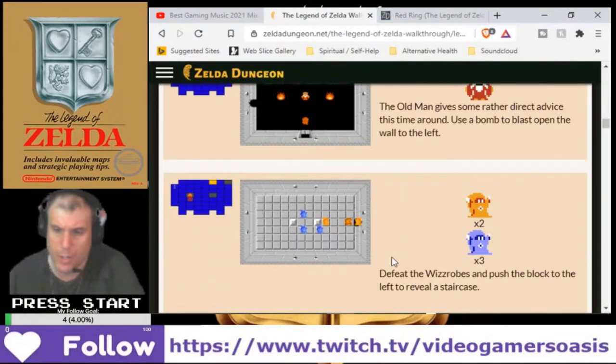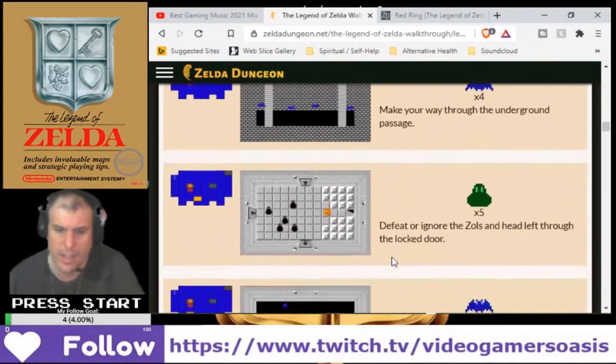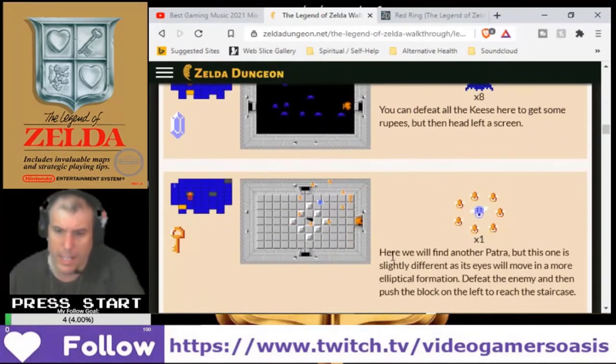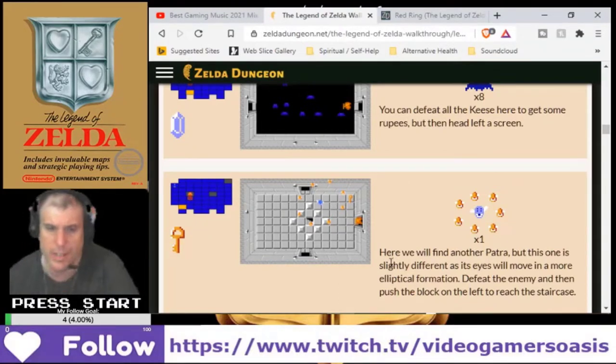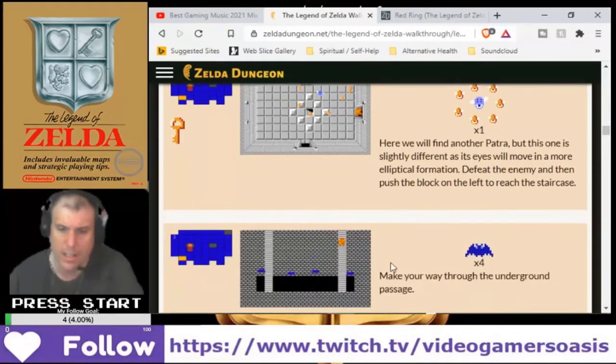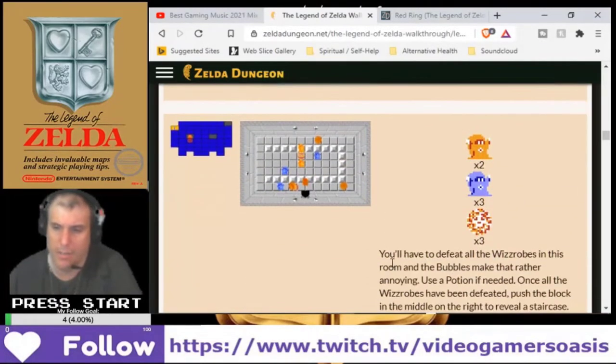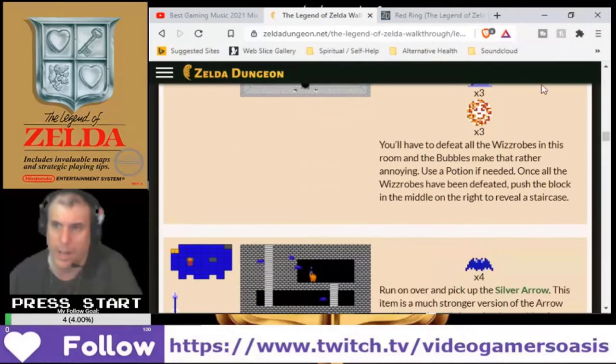Okay, get the Wizrobes, push the block to reveal the staircase, take your way out here, the keys. Here you will find another path, but this one is slightly different. Moving more and up to defeat the enemy, and then push the block to the left to reach the staircase. Take your way to the passage, and then you can get to the hidden room where the arrow is.